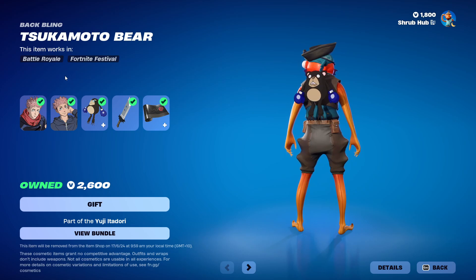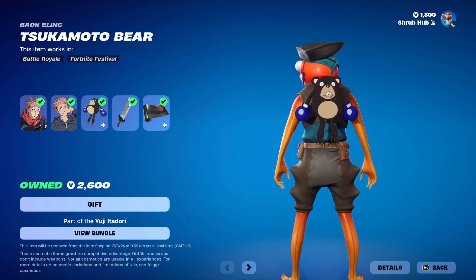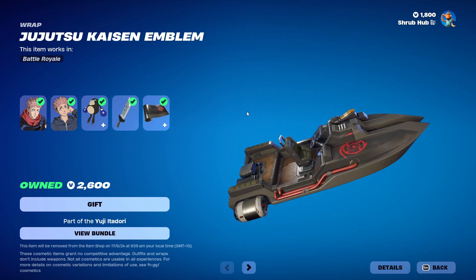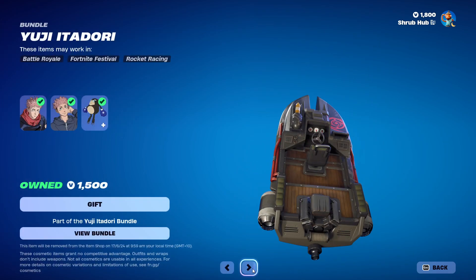We have the Tsaka Mato Back Bling — it's reactive, though I forget how. And then the Slaughter Demon Pickaxe and the Jujutsu Kaisen Emblem Wrap. You can get them all separately too, and you do get the wrap separately for once.